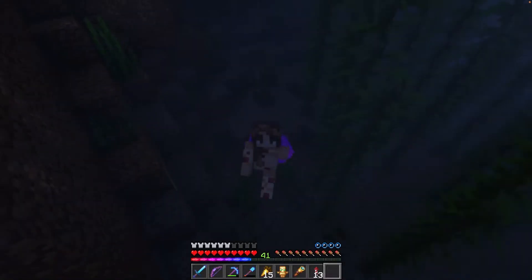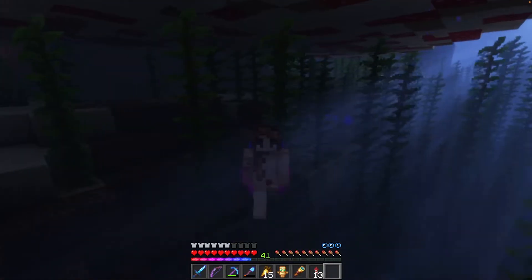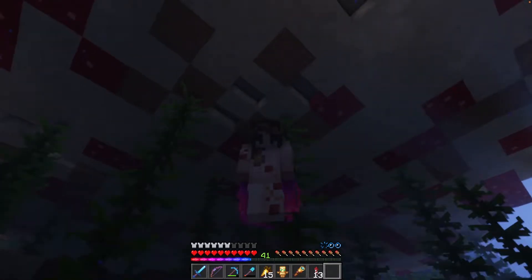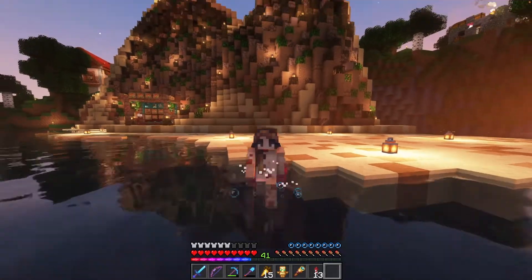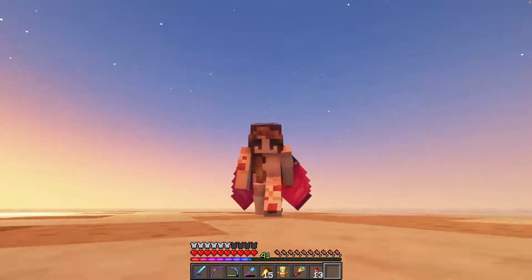We're next going to take these yellow shulker boxes — there's like three of them, all full of sand — and put them in a very special spot. We're putting the sand under here. Because we have a few nightmares to handle: one being the stairs that are clearly stair blocks from down here, the other being the red mushroom that's not supposed to look like that. So we're going to cover that up and make it look like an actual beach, like it was terraformed like this the whole time.